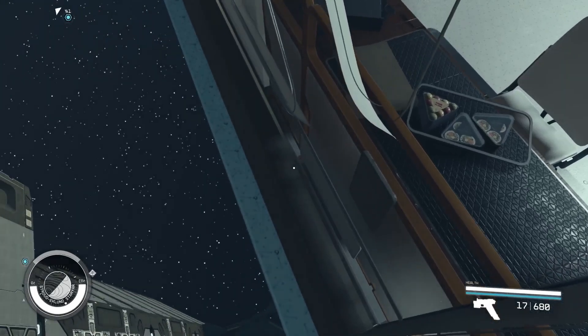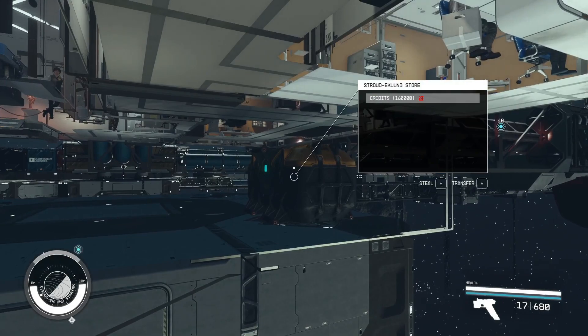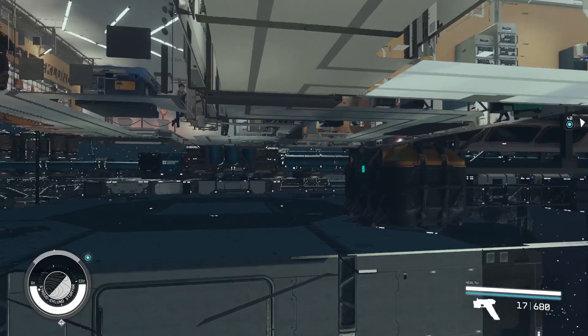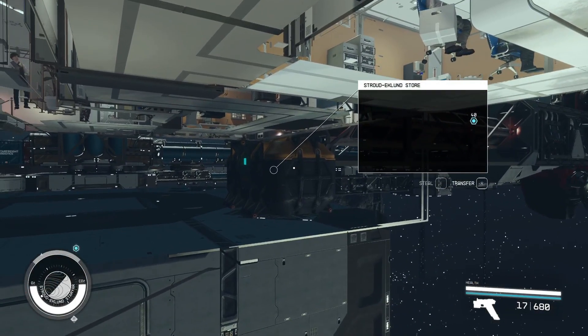This is pretty difficult even with the jetpack. And then you can see right there — if we move a little bit forward — is a vendor chest. This is for the Stroud Eklund store and it has 160,000 credits, which is huge. So you can just feel free to loot that.